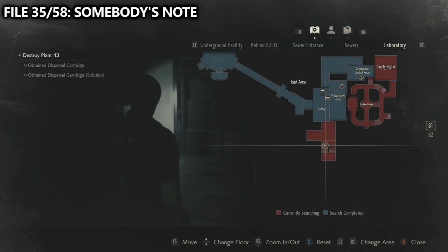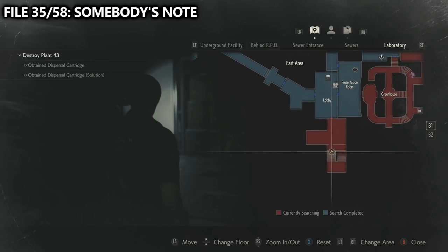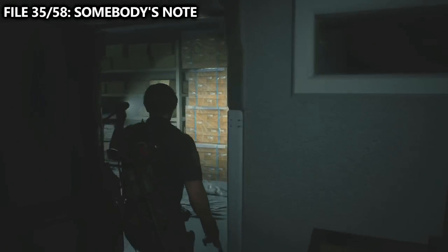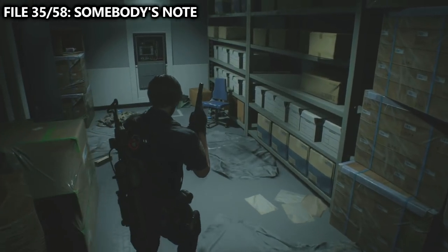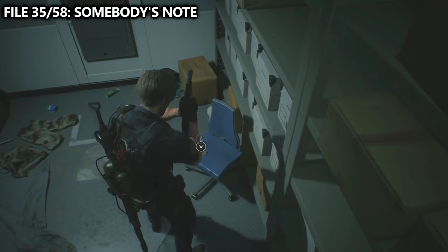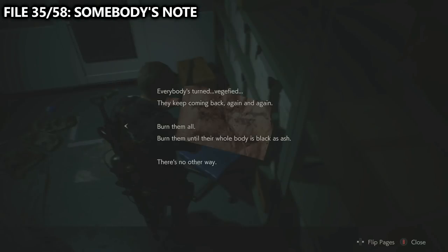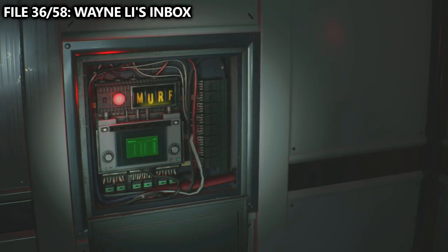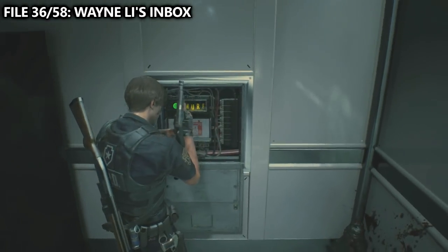We've then made our way through the downstairs and found a staircase that leads upstairs. It is technically connected to the lobby but the door doesn't work. Once we get in here, which is a mandatory part of the game to get an electronic component, you can also find file number 35 on the chair — somebody's note. After grabbing the signal modulator, work your way back downstairs and interact with the box that has the passcode MRF.